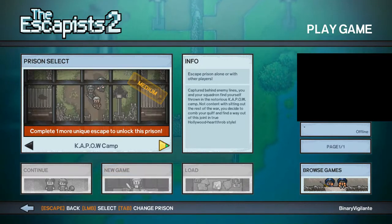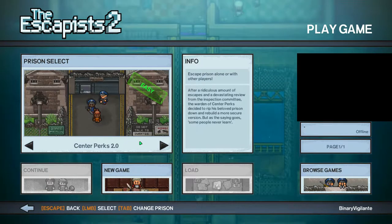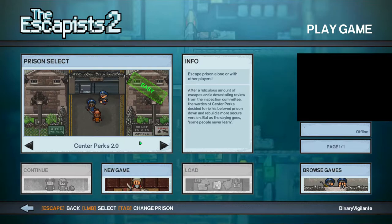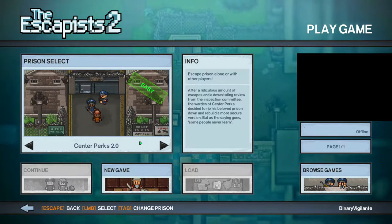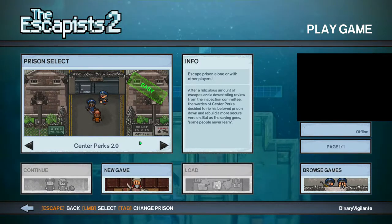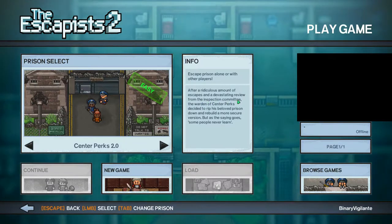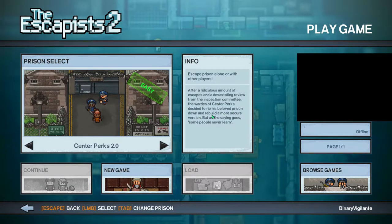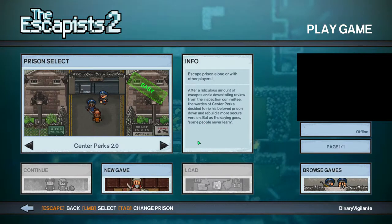If we take a look at all these interesting options, we'll see what happens. You can escape prison alone or with other players — I could do it with a friend but this is going to be single player. After a ridiculous amount of escapes and a devastating review from the inspection committee, the warden of CenterPerks decided to rip his beloved prison down and rebuild a more secure version. But as the saying goes, some people never learn.